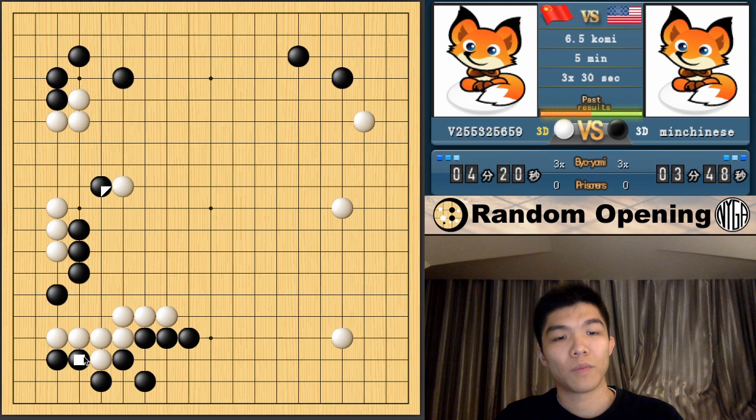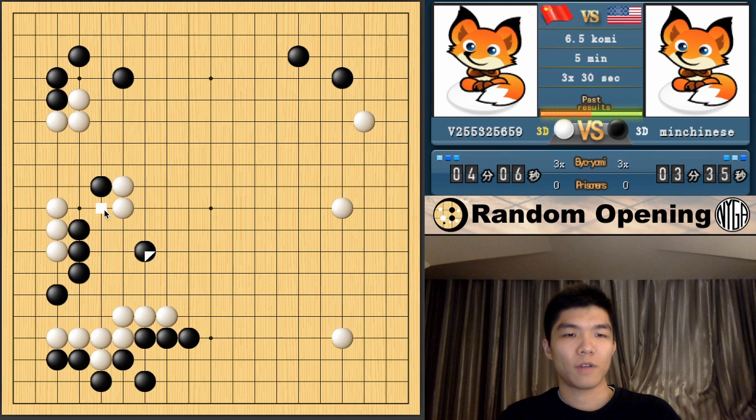If you can get the atari sometimes it's okay. So if black attaches, then white can wedge and connect. But in this way it's pretty much bad. I kind of wanted to fight here, but my opponent just extended. So I'm going to jump out here because I want to keep pressure on this group. I think that's a good exchange because it's difficult for white to push. And if he goes this way, there's a lot of aji here — he hasn't fully connected back.